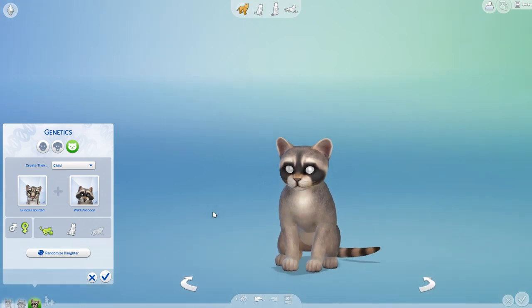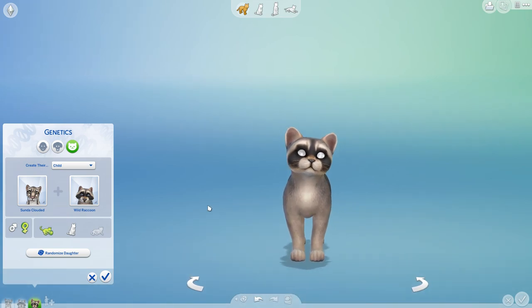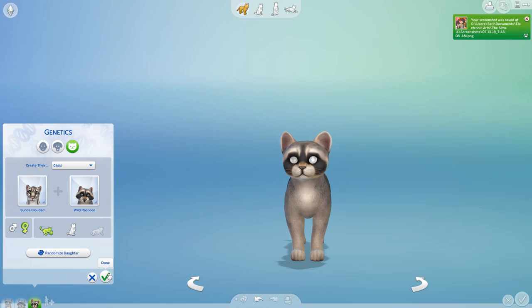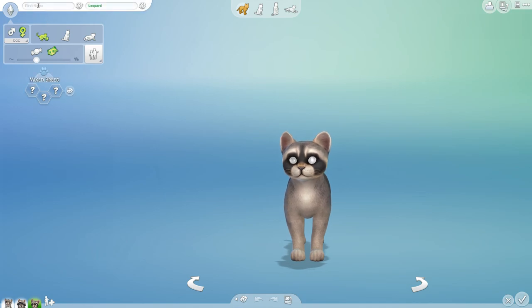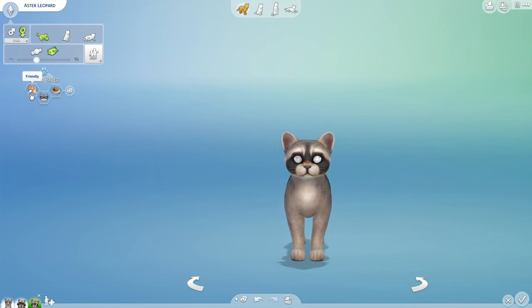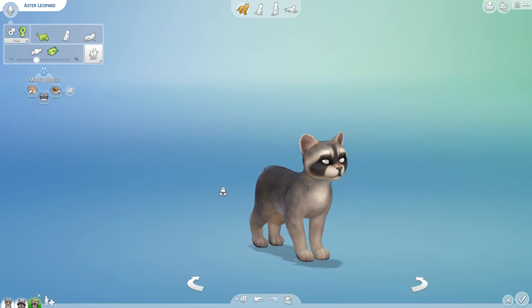Oh my gosh — it's a blind kitten! I totally didn't expect this. You can't even tell what it is going to grow up into. This is so exciting. I would like all of you to meet Aster. A Clouded Leopard and a raccoon having kittens — we're going to end up with something very interesting from this mix. Let's go ahead and see what your personality will be, Aster: friendly, clever, and a bit of a glutton. That sounds like you've got a lot of your raccoon heritage in there, my little one.